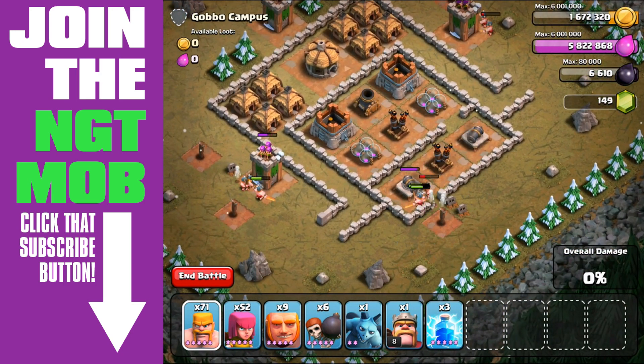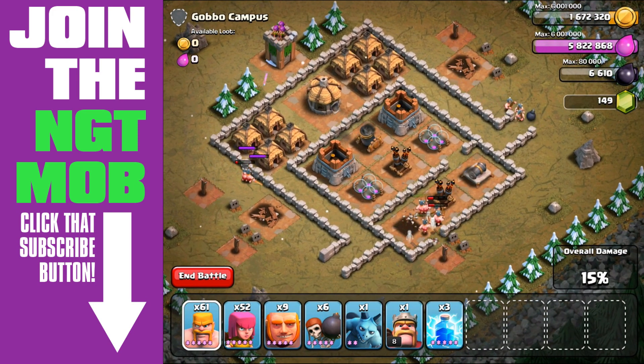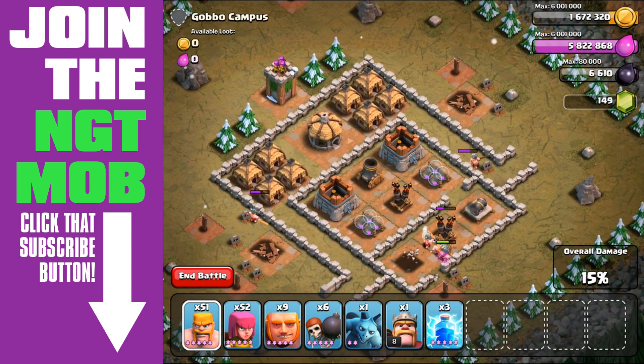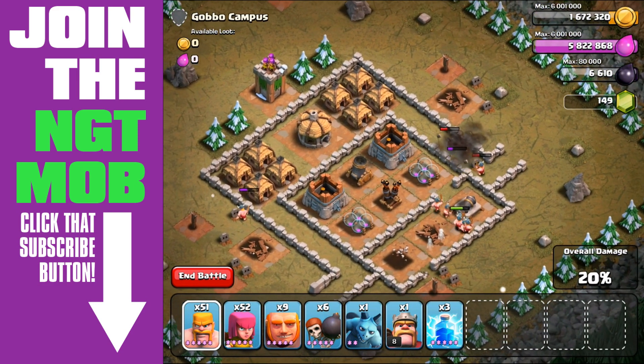Here we're going to try a multi-prong attack basically, so we're going to take out the two archer towers on the sides and then go in from that top area to try and get into the mortar. You can leave that archer tower at the top left entirely alone, or you can attack it with some archers.